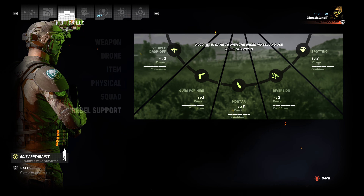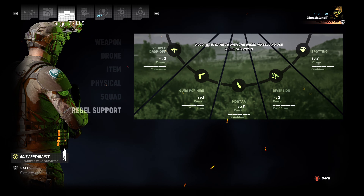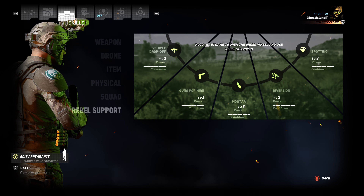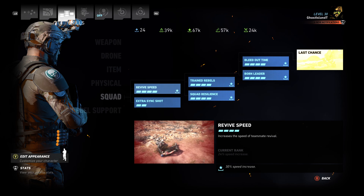That'll ultimately help with working up that skill tree, getting those unlocks, getting the ability to call in airstrikes, getting the ability to call in rebel support. These are things you're going to want to work towards when you start out in Wildlands, and that's ultimately where you want to end up.